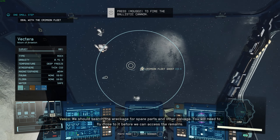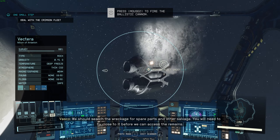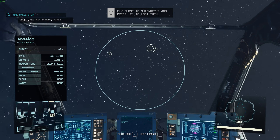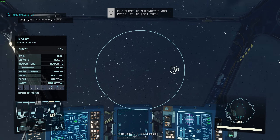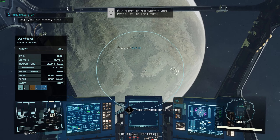Congratulations on surviving your first starship assault, Captain. We should search the wreckage for ship parts and other salvage. You will need to fly close to it before we can access the remains. I've already looted it.